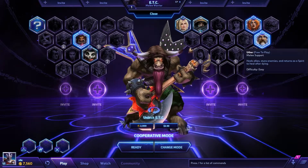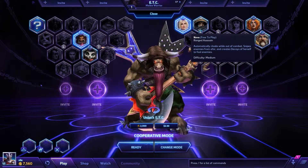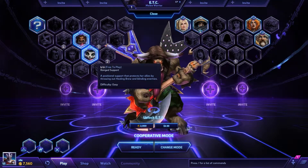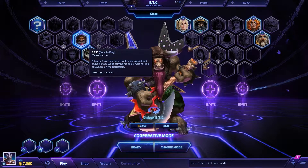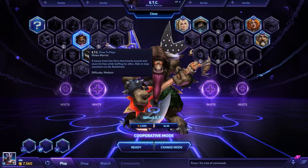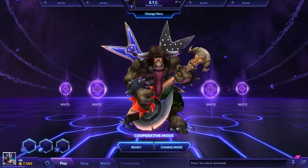You have Sonya, you have Athur, you also have Nova, Lili, and then you got ETC. This is the first one that we're going to do this week, and I'll go through and show you the different skins that you can have.